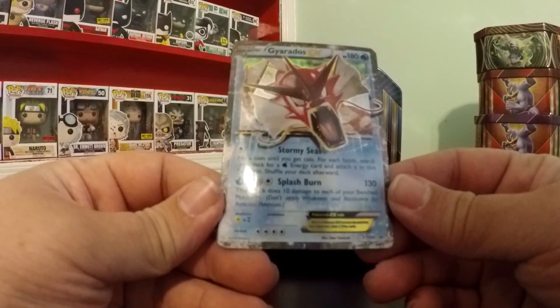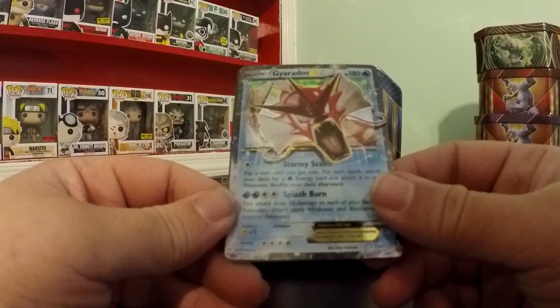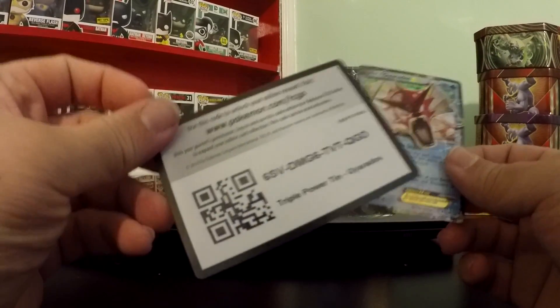Here is the promo card. It's number XY106 of the Blackstar promos. It's a Gyarados EX. It's pretty nice looking, nice and shiny. And of course there is the online code.